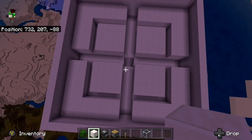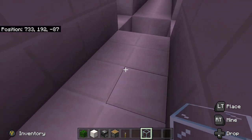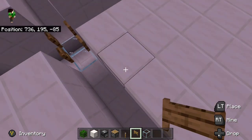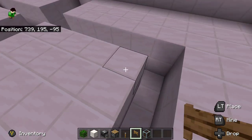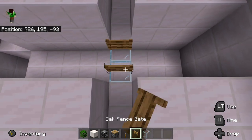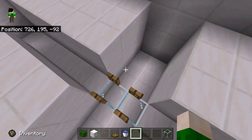Once done with all four chambers, you should have something that looks like this from the overhead view. From there, come down and place two glass blocks, then get your fence gates — place a fence gate there and there, and open them up. Do this on all four sides: two glass blocks, two fence gates opened up.